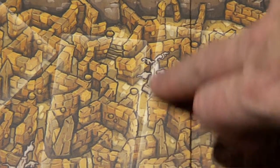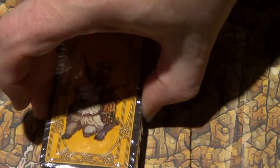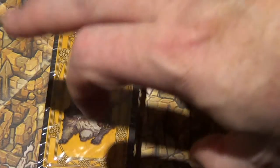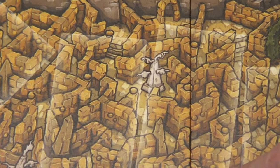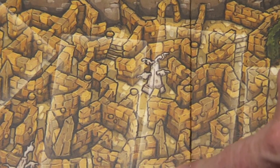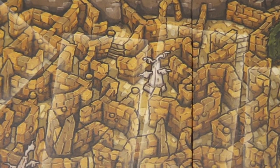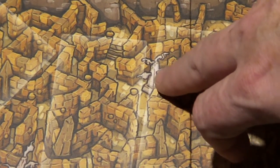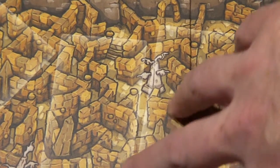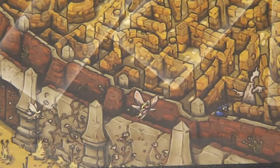There you go, zoomed in. You can see the size of the cards — cards can be left on there, that's why they're doing it at that size. You can see some of the detail; it's really nice. That's the stone part of the labyrinth, and the signposts showing all the different ways you could go. Down at the bottom left-hand corner, that's where Sarah meets Hoggle at the beginning where he's going around killing fairies.